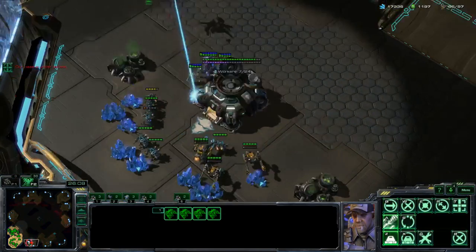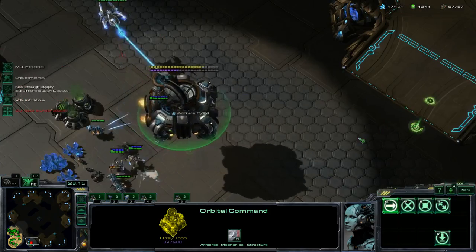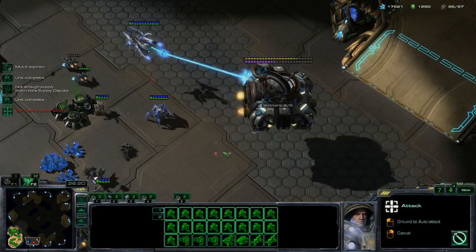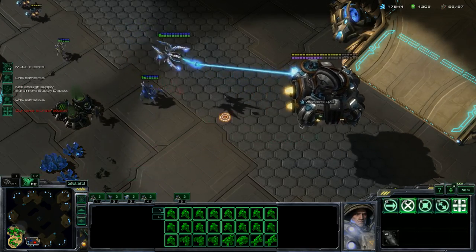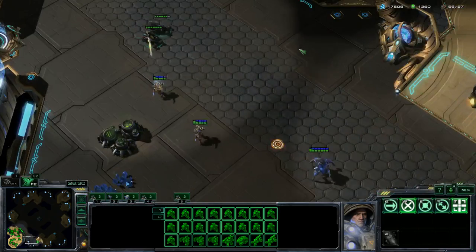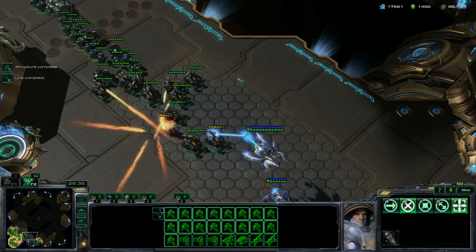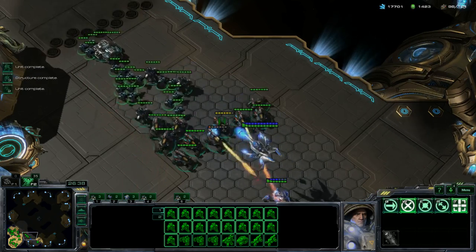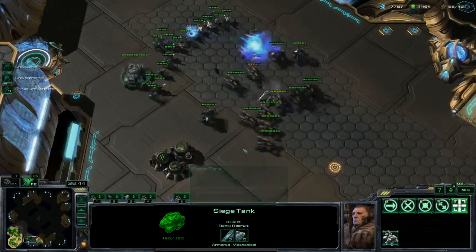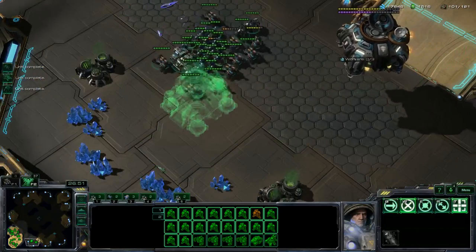You can also hit F2 to select all your army units at once and control them without having to go grab them. You don't want to rely on that too much though — you actually want to hotkey your army specifically, since you might not always want to pull your entire army to respond to something. But it's a useful quick option in a pinch.